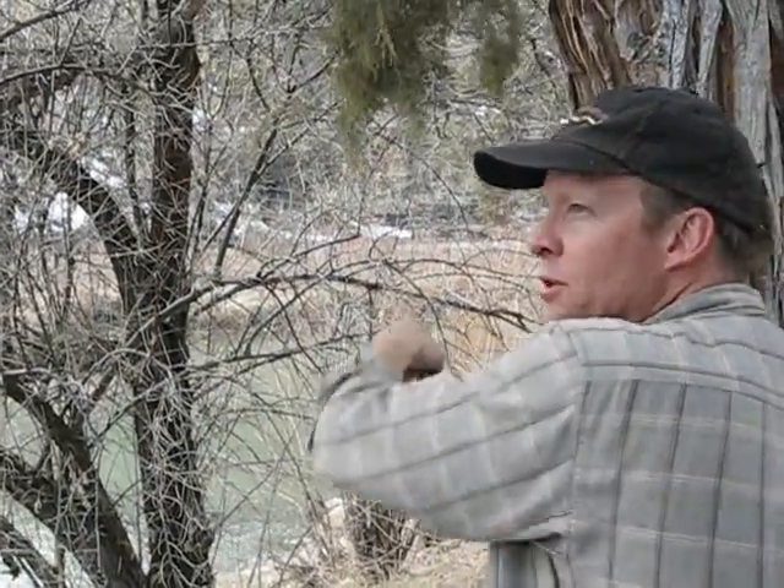Come on, name them. On this bank right here, name where they are. Grass. Okay, we've got grass. We've got shrubs — that's two, just work our way up. And then big trees. And then super big trees. So you have four canopies. But you do want to look on both banks.